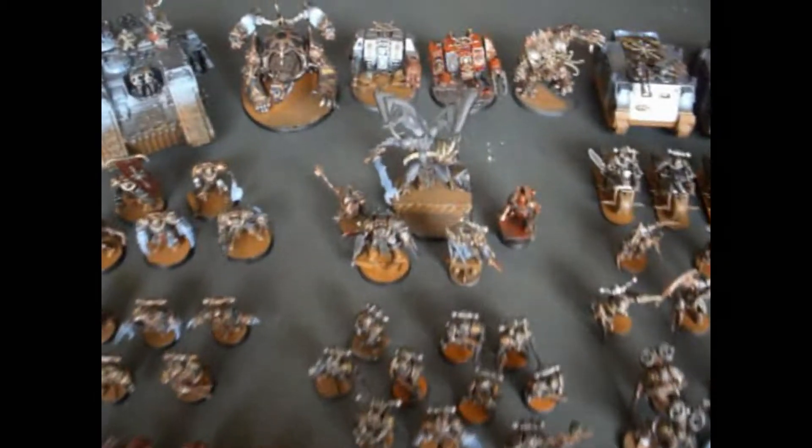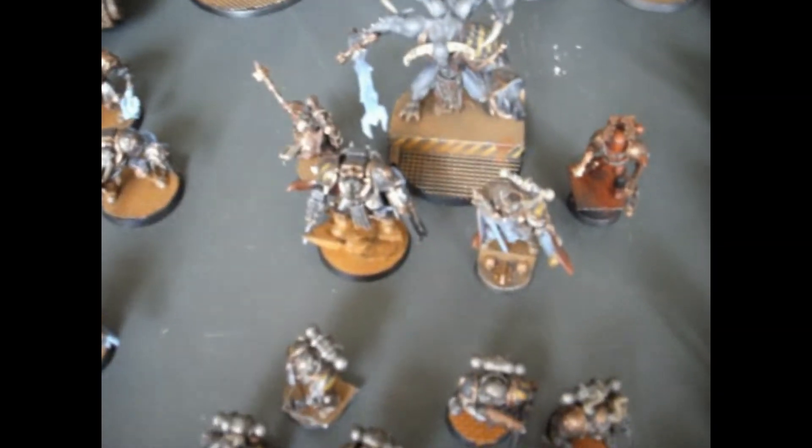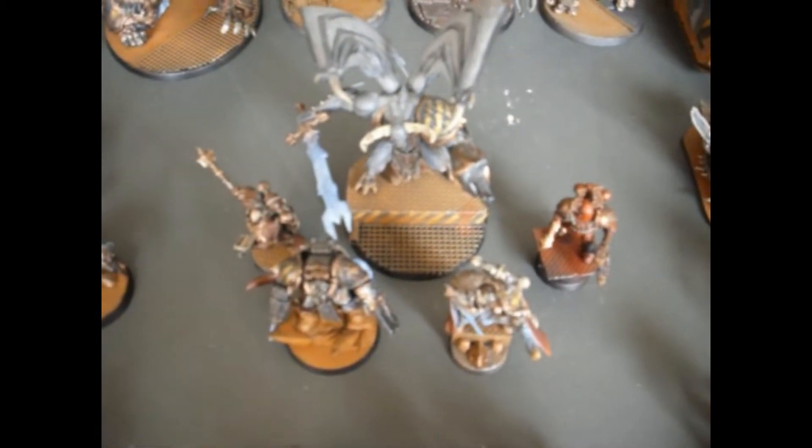I've got 5 HQ choices which is 2 Lords, 1 in Terminator Armour, a Daemon Prince, a Khorne model and a Dark Apostle.